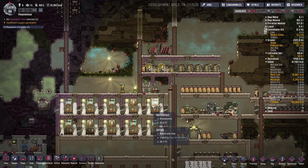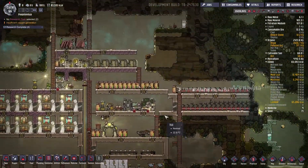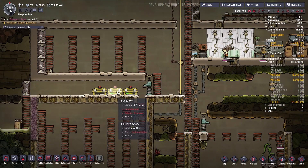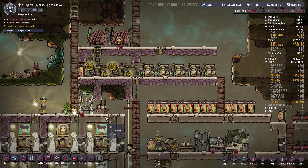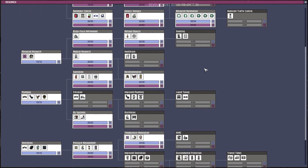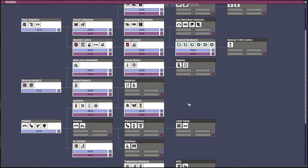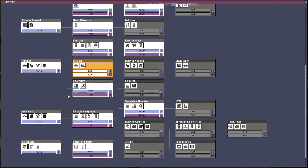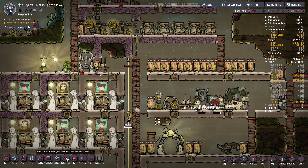We just found some coal — yay! What are most of the dupes doing? They're picking up the food — they're gonna stash it. Food is getting along nicely. Let me check research — I don't think I need anything right now. We have the refined metal — I'll definitely need filtration.